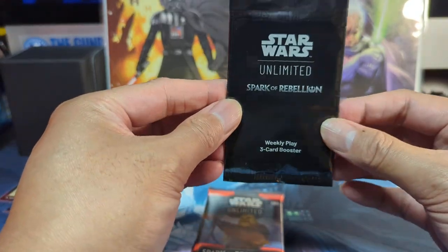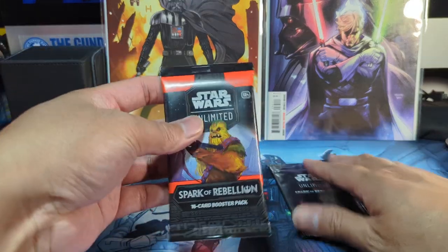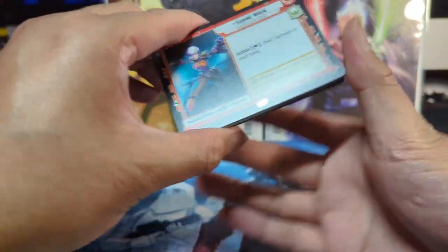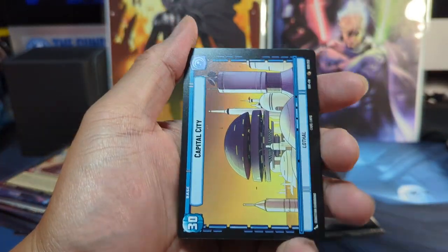So I'll go ahead and open these and see what I got as well. Maybe there'll be something good in here too. And Sabine Wren. Capital City.